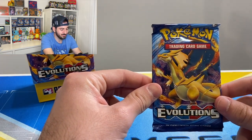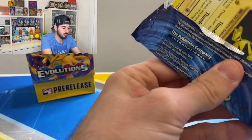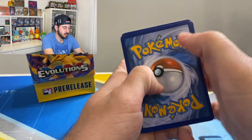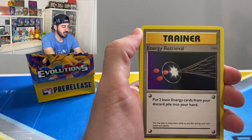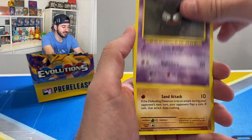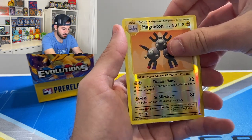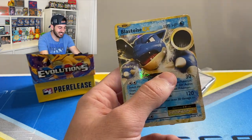Charizard, you are a sign of things to come right here. We're not going to see the code color, so that's for you. Okay, one two three — Kakuna, Matata, Energy Retrieval, Blastoise Spirit Link, Electabuzz, Magikarp, Gastly, Sandshrew, Weedle, reverse Magneton rare, okay — and to end it with a Blastoise EX! Thank you, I'm so happy with that. So there you go, those are the hits from the pre-release box.